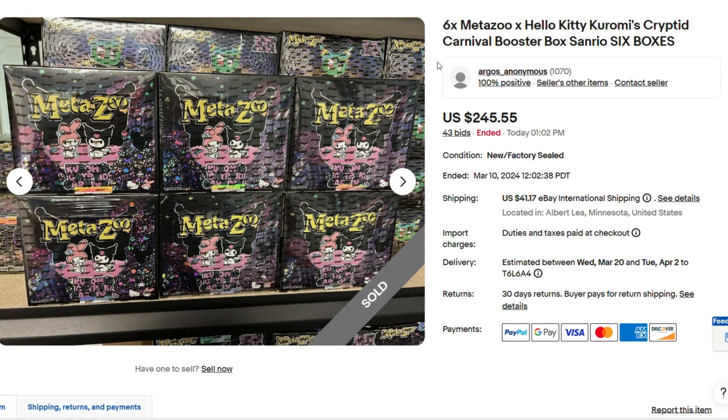Now this is selling for more than I would have thought — six Hello Kitty Chromi Cryptid Carnival booster boxes for $245.00. That's impressive. A lot cheaper than when it first came out, but there's not much in there you can pull. Maybe the secret rare if you're insanely lucky. I wouldn't be paying $245.55 for six Chromi Cryptid Carnival booster boxes — go watch it for free on Nick Strength of Pokemon when he opens like 50 of these boxes and pulls only one Chibi Ora card.